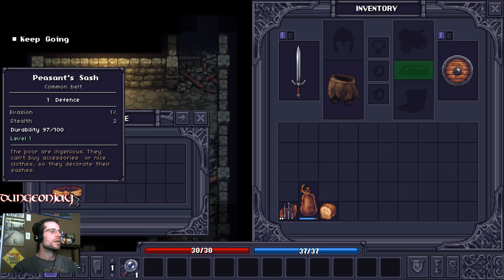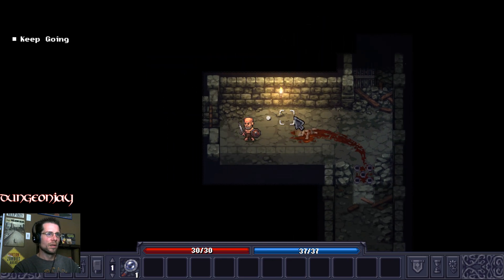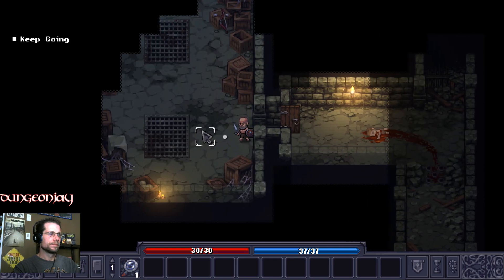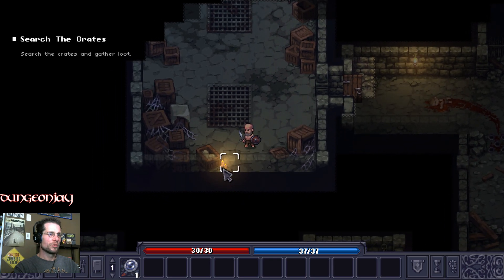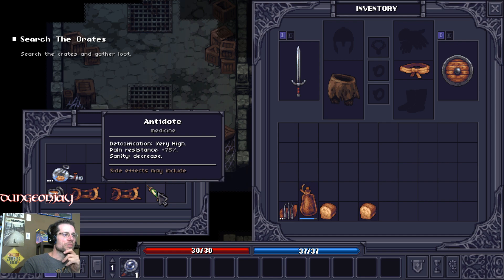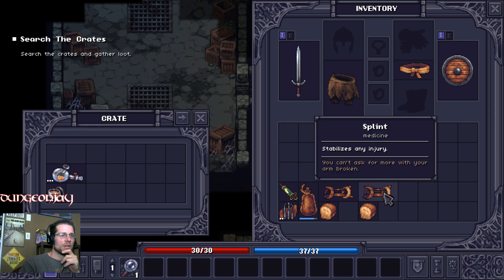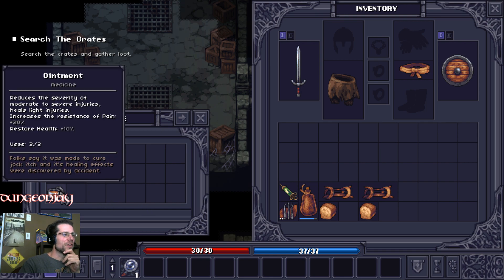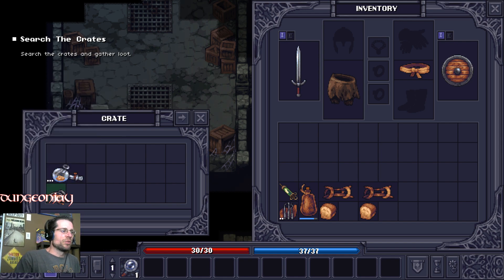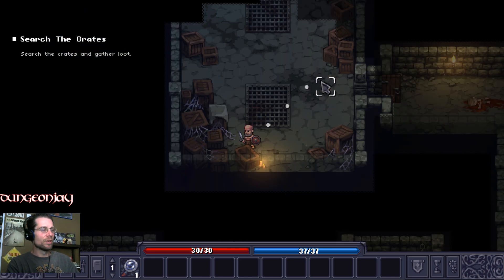Search the corpse — he's got a peasant sash. Looks like we're going this way. Looks like a bow. Some different stuff — we got some bread, an antidote with very high pain resistance plus 75%, but sanity is decreased. Side effects may include... A splint stabilizes any injury. Ointment reduces the severity of moderate to severe injuries, heals light injuries, and increases resistance to pain. Ether inhaler — it's a painkiller, removes mental debuffs, has average toxicity.